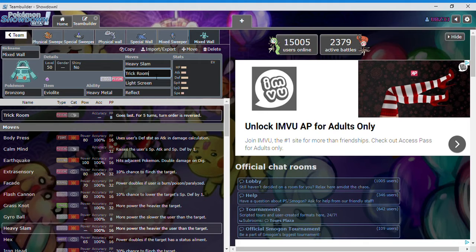Some people run two physical sweepers and one special, two physical walls and one special, or three mixed sweepers and three mixed walls. In VGC you only bring four, so I'd focus on building around a physical and special sweeper plus a physical and special wall. That's the basic team-building principles I follow for building a solid base team.